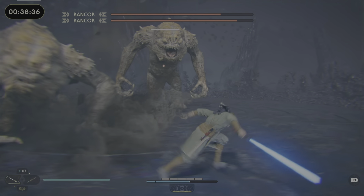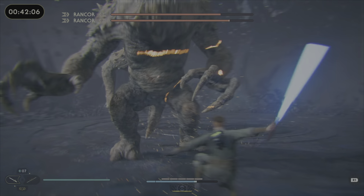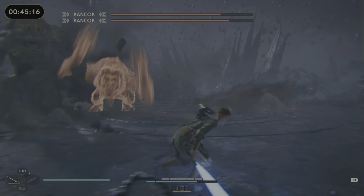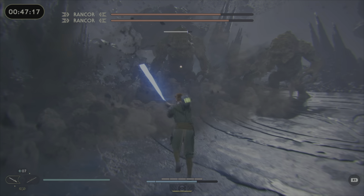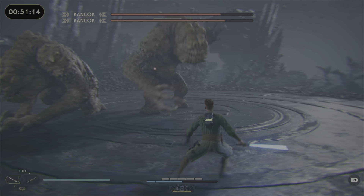You're going to want to parry most of their moves just to get some hits in, and since they're both coming at you at the same time, it's not like the Ogdo fight where you can prioritize one. You're just going to have to try to hit both of them and dwindle down their life every once in a while.